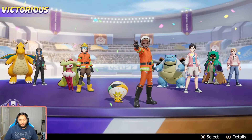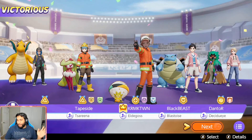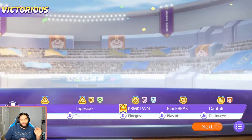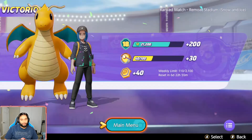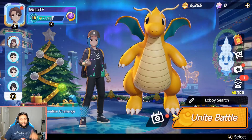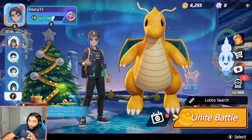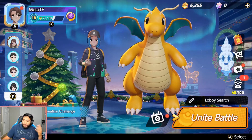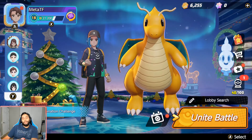There you guys have it — that is the Dragonite showcase and little guide recommendation on how you might want to play him. To review again, go Outrage and Extreme Speed every time. Until we can read the description of the other move, I don't think it's even worth going that little other dashing move. Outrage — I'm pretty sure it's Outrage, it could be Thrash — but that is definitely the way to go, guys. If you guys enjoyed this video and you want to see more Pokemon Unite content, feel free to like and subscribe, and I'll see you guys in the next one. Thanks for watching.